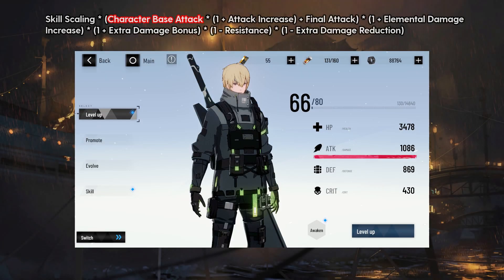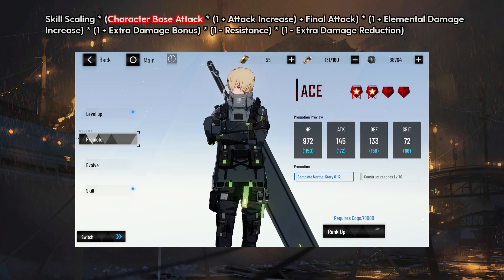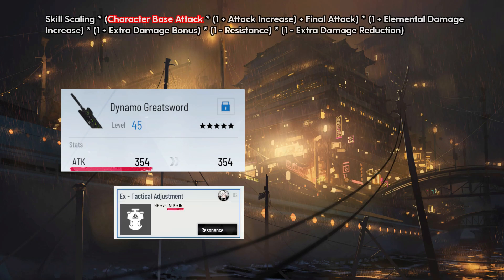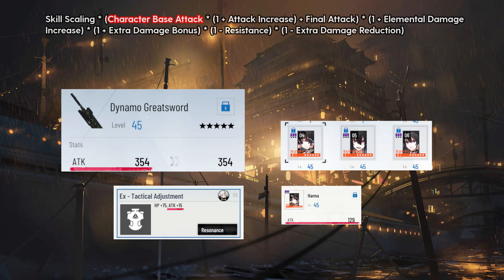The next section is Character Base Attack, which is just whatever number is shown on your character's status screen. Sources that will contribute to your character's attack are your character's level, ranks, evolution, weapons, memory resonances, and the 4th, 5th, and 6th slot memories.